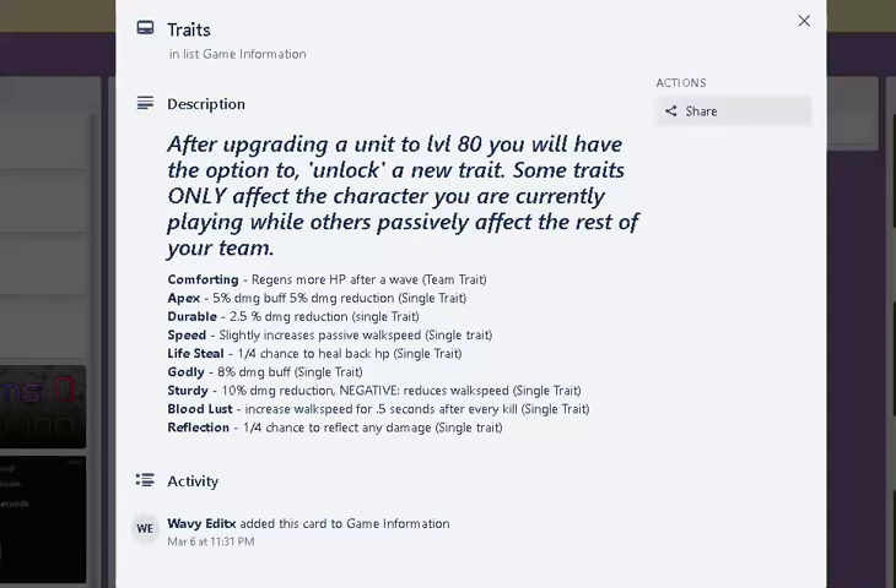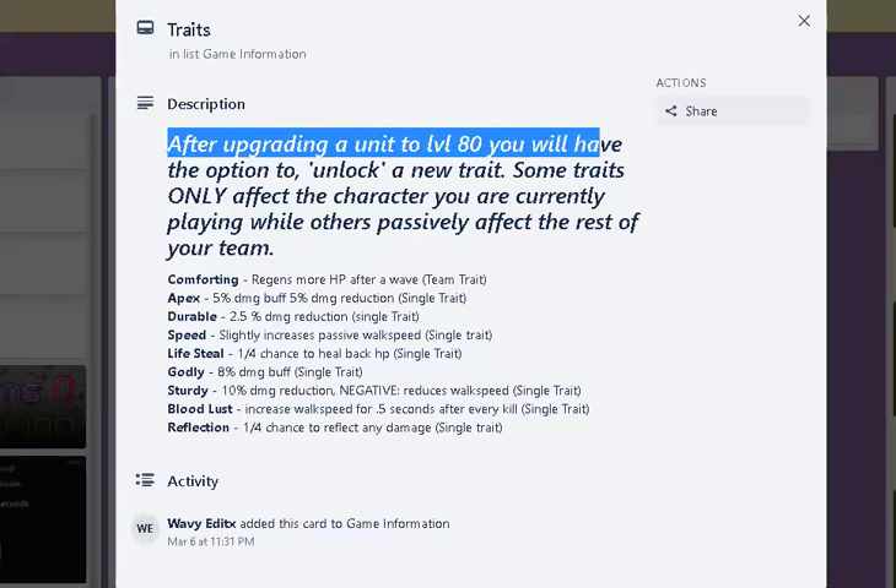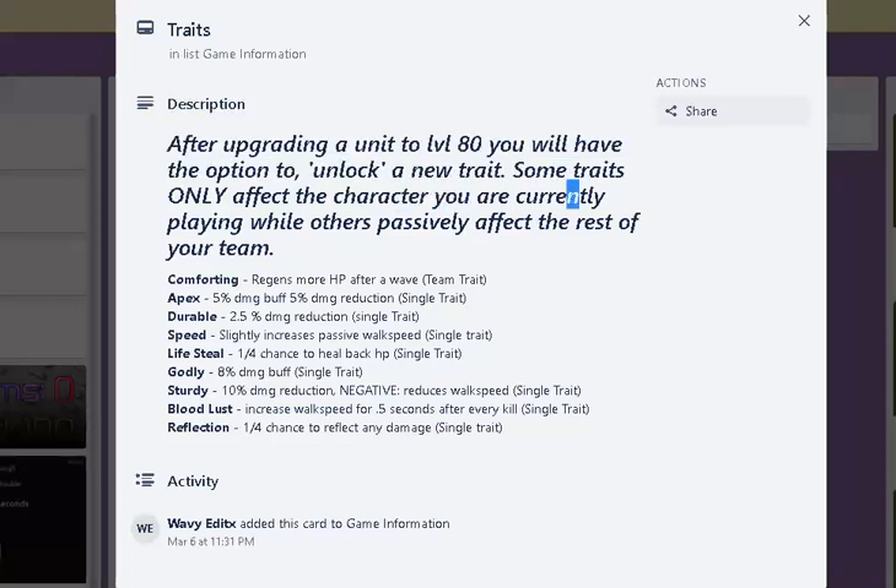Good luck getting it, because I think you can get it by using 50k gold. Over here it says: after upgrading a unit to level 80, you have the option to unlock a new trait. Some traits only affect the character you're currently playing, while others passively affect the rest of the team. So you could have different traits on different characters and just buff each other — you can actually have like 24% damage buff, which is insane. I'm not sure what single trait means; it probably means it only affects the unit you have it on.